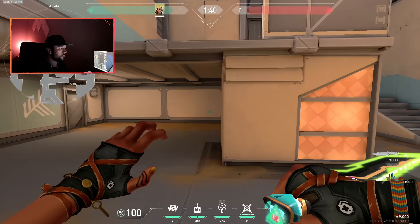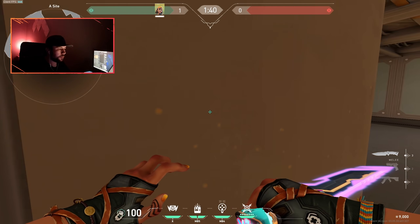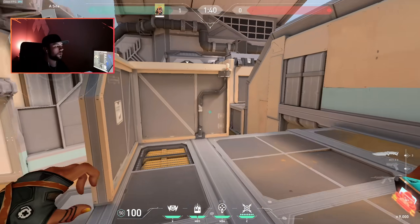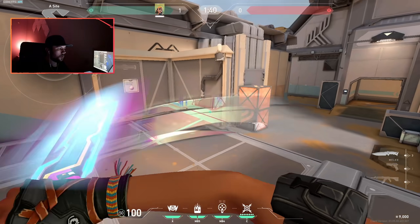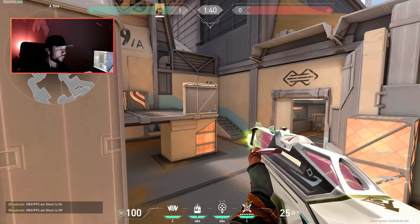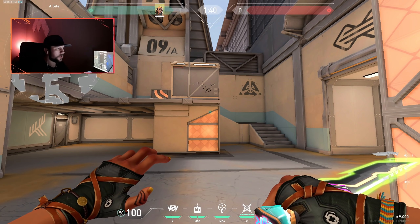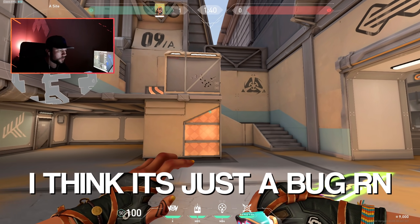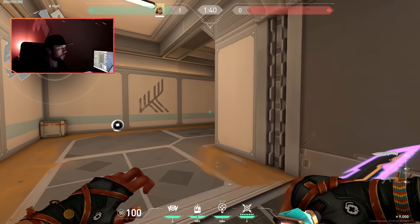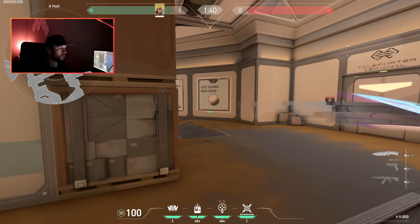Over here you have A site, which is pretty different. You can plant here - this is where everyone's been planting, kind of the default spot - or you can plant here as well. What I've noticed by playing is you can't wall bang from here, but you can wall bang from there, which kind of makes no sense. I think it's a bug but I'm not entirely sure. From attacker side you can also go this way to A site, through the door or around this way.